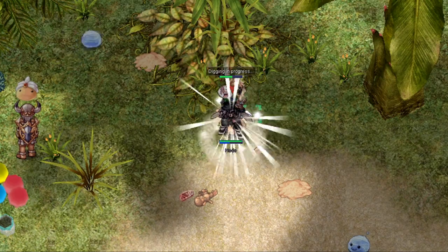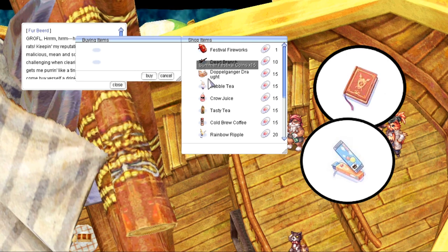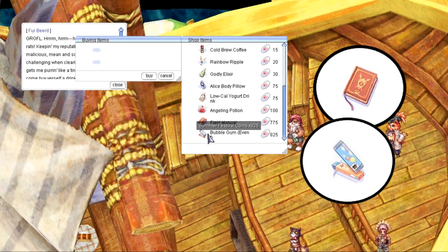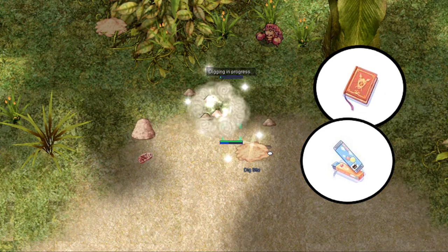There is another shop on the ship to take note of. He sells very good items such as field manuals and 75% bubblegums. So after you've bought all the costumes you want, invest in bubblegums so you can use them in the future for farming.